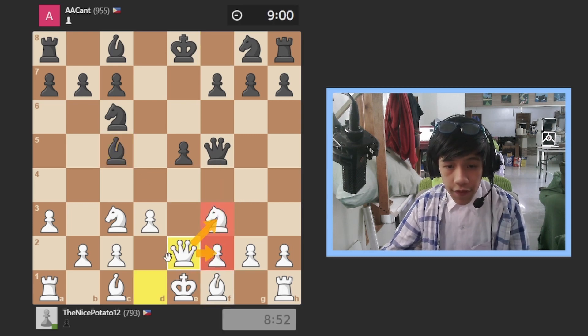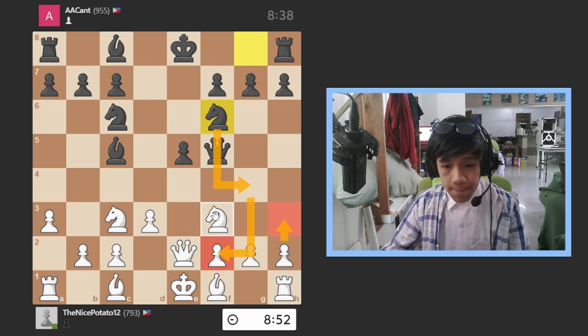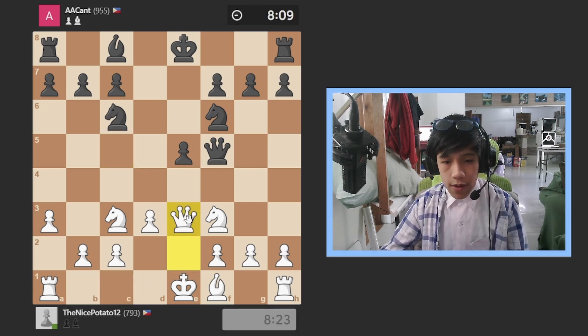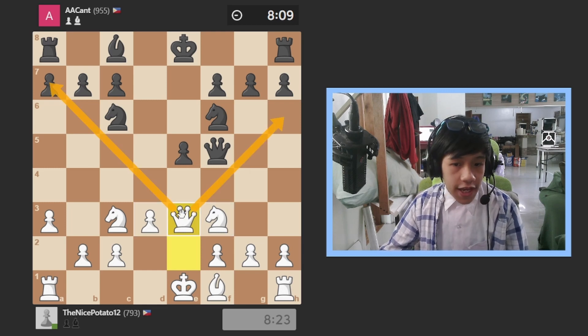He goes over there, might go over here, so I might go over here too. I go over there trying to trade the bishop for his bishop, and then if he takes I take back with the queen. He takes, I take — now I have an active queen on the board ready to strike the opponent's territory.